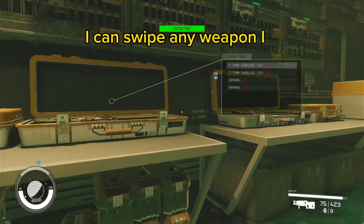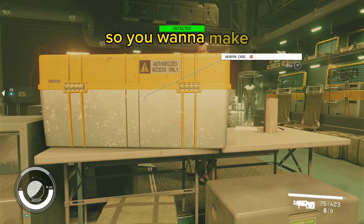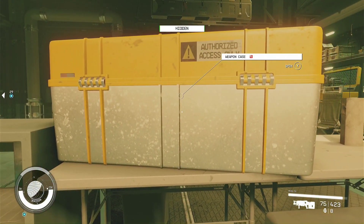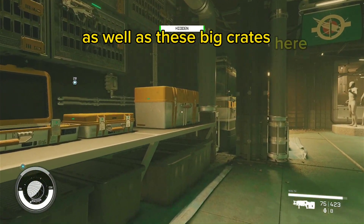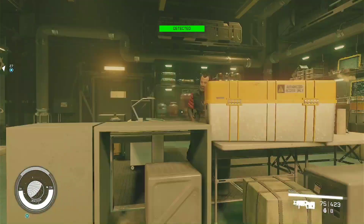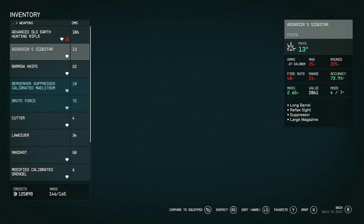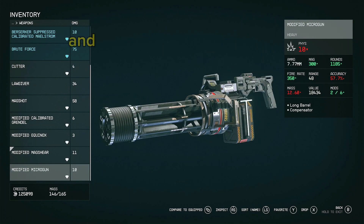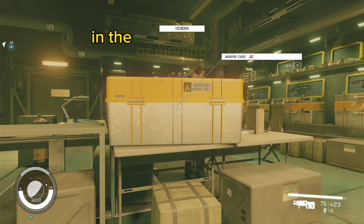I can swipe any weapon I want. Let's see how detected I am now because he's moving around — you want to make sure it's completely hidden. As well as these big crates here, there's a micro gun in it. I already have a micro gun — let me show you. I modified it and everything. I stole it from this guy, so you can get a micro gun right off at the beginning of the game.